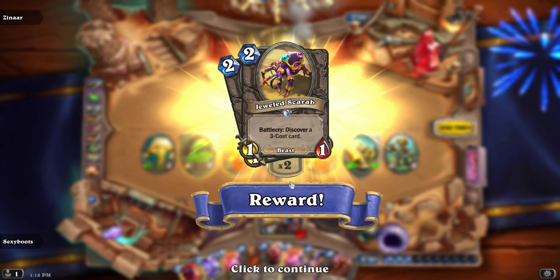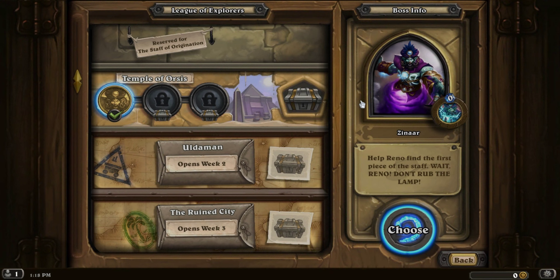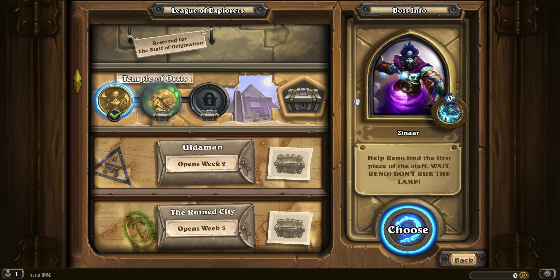And a Jewel Scarab — as you saw, it was in play. Right, so next time we're up against what looks like Anubis.